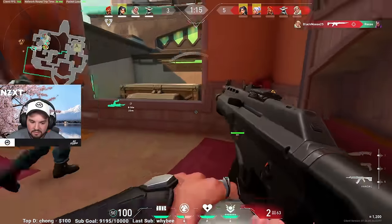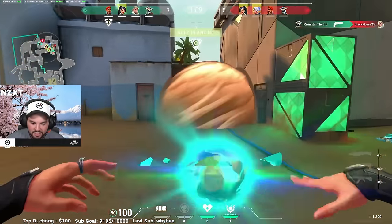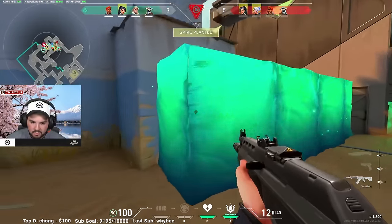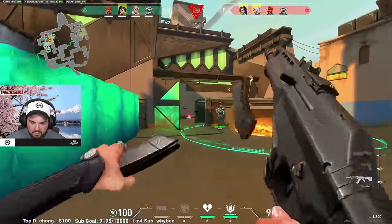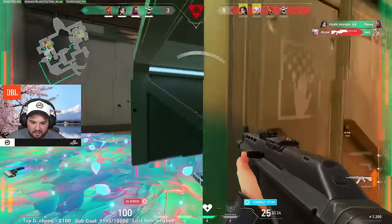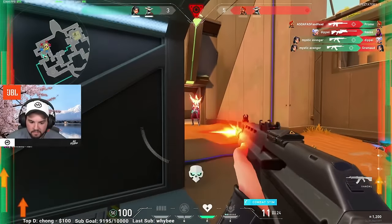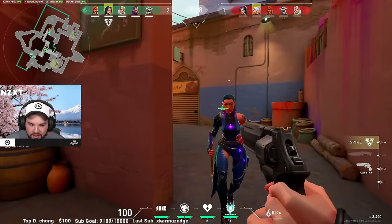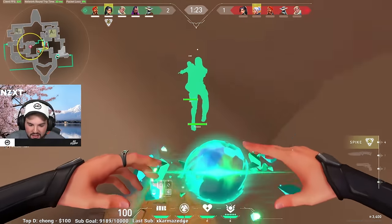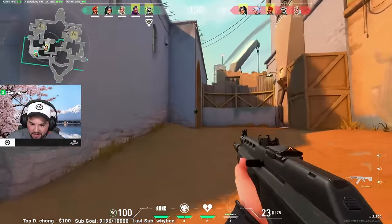One small note is that there are some lineups you can use with slow orbs, similarly to Sova's shock bolt and recon bolt. However, they aren't actually all that efficient with this ability in particular. Because this ability doesn't do any damage and only slows players down, you won't find much benefit to lining up a slow orb from a far away distance. Throwing a slow orb lineup on a default spike plant position won't stop the player from defusing, and by the time you run back into position, the enemy will probably have already defused. So placing slow orbs normally or bouncing them off nearby walls will be more than sufficient for delaying player pushes.